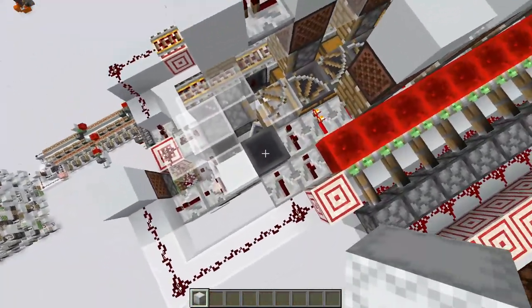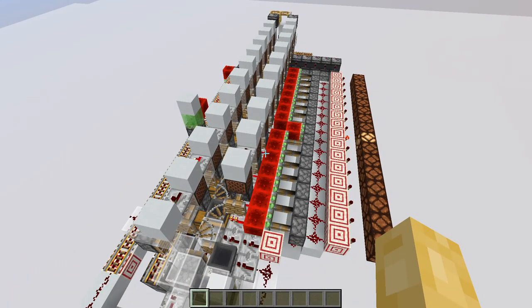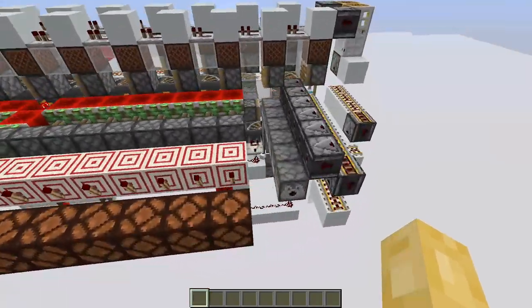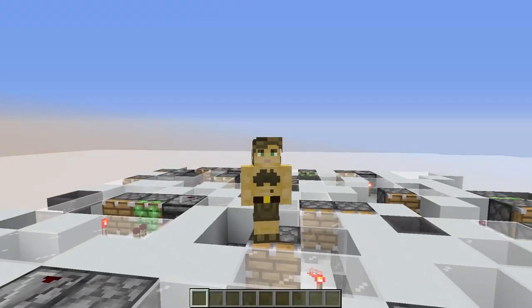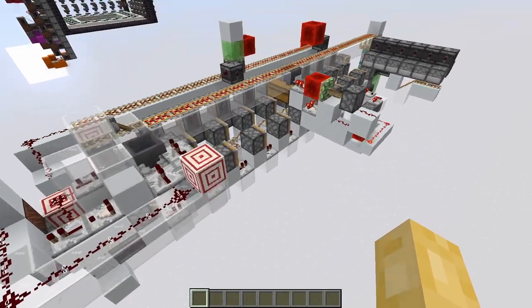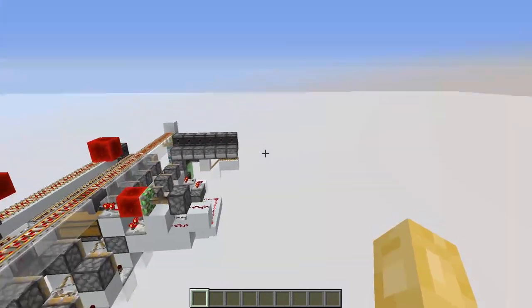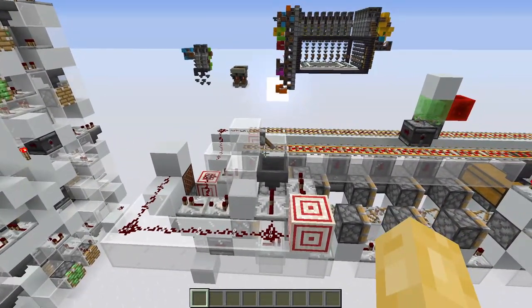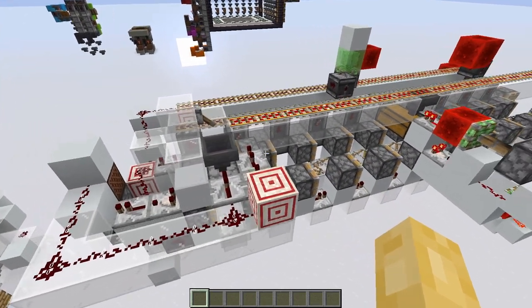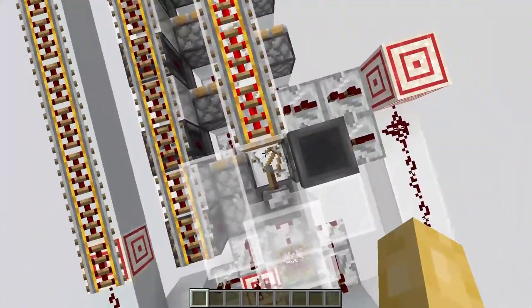If I just keep throwing this box in, you can see it works every time. Okay, never mind — it just completely broke. All I've done here is strip the system down to its bare components so I can see everything clearly, and continuously ran it until it ran into an issue. And I think I found the culprit. If you look down here, you can see a shulker box has been left behind.